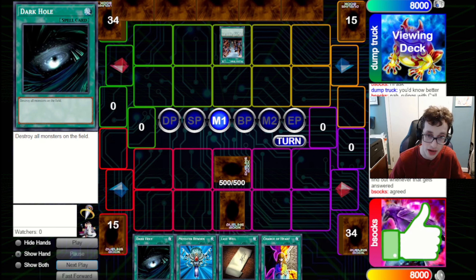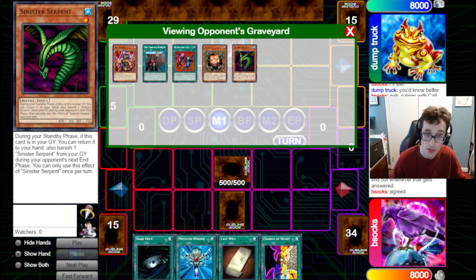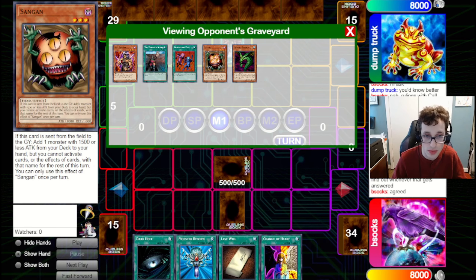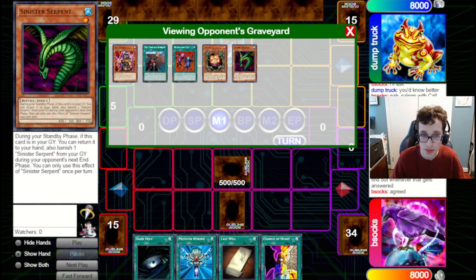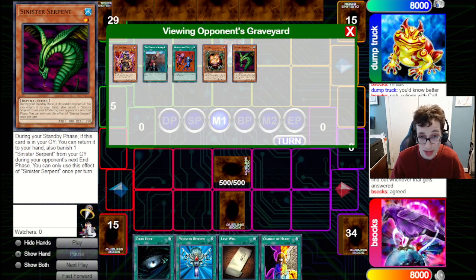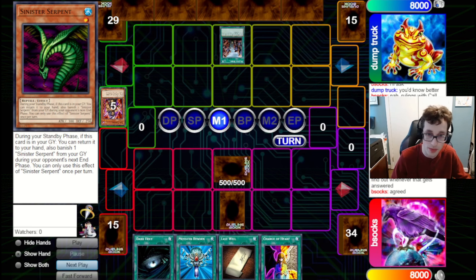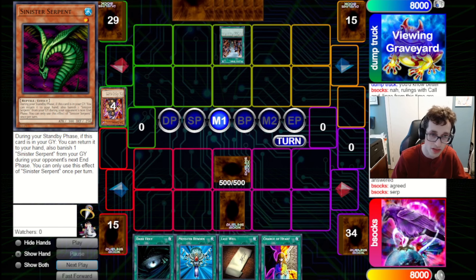They go for a Painful Choice sending five cards including Sinister Serpent. Now, if you've been watching the channel for a while, you know I'm not the biggest fan of sending Serpent off Painful unless you're also sending some pretty bad cards you don't want to draw — there's no reason to give the person Serpent if they've got something like Graceful Charity to discard Serpent anyway. Basically, they're going to pick the least value card in their hand no matter what, so there's no reason not to give them Serpent because they'll get it back next standby phase anyway. So we're going to give them back the Serpent.